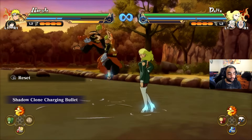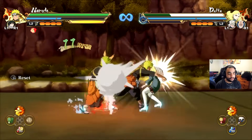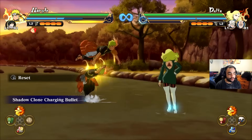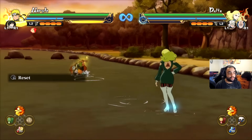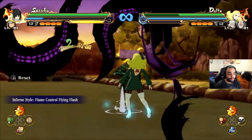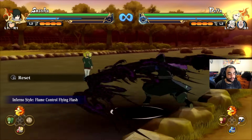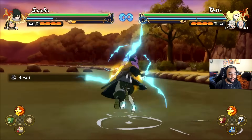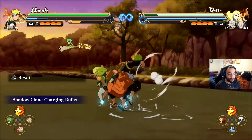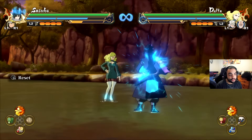You can also cancel jutsus by blocking, like that — block and then continue. Be sure to take a good look at your jutsus and try chakra dashing through them. Some of them you can't chakra dash to the very end. Sasuke for example — his Inferno Style only lets you chakra dash during the ending frames, whereas Naruto can do it pretty much anywhere.